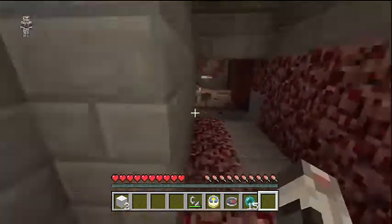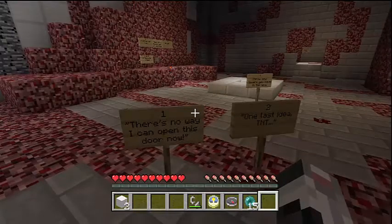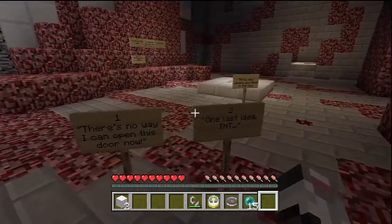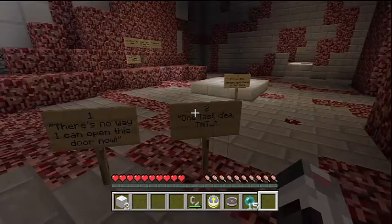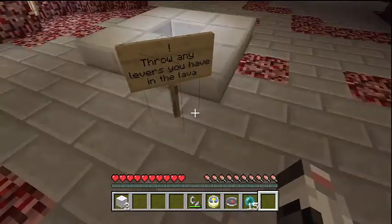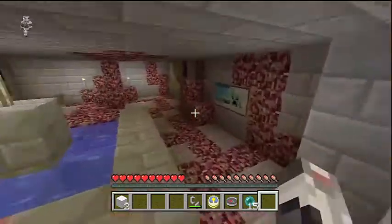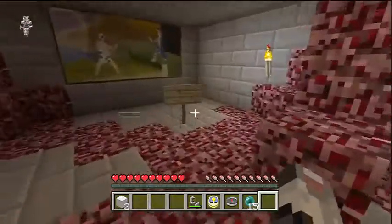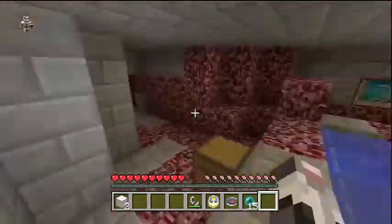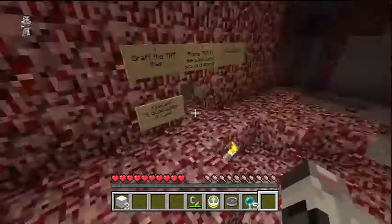I probably won't be able to do anything — there's no way I can open this door. One last idea: TNT! Dynamite! Just kidding. But the sign says: throw any levers you have in the lava. Wait — we don't have any levers. Did we cheat the system? Ant, do you think we cheated the system? I think we cheated the system.